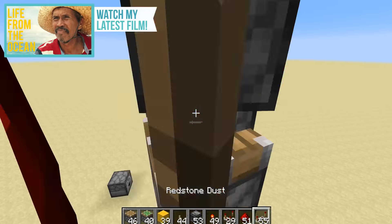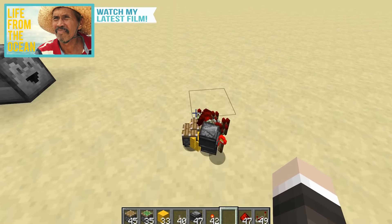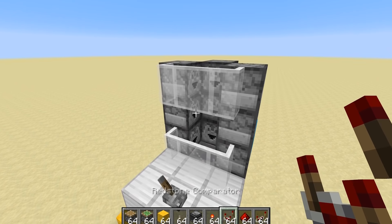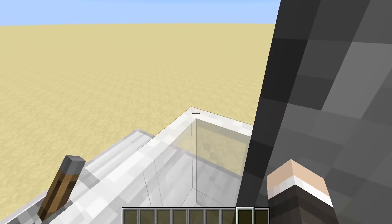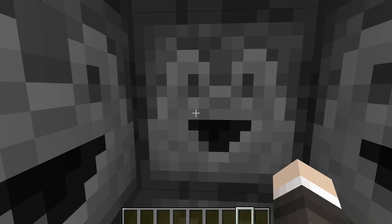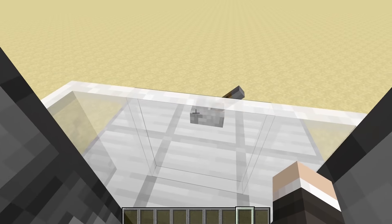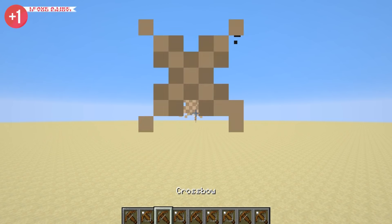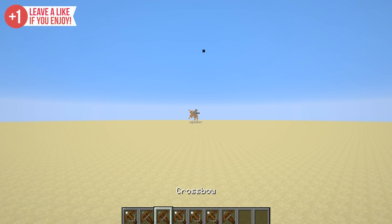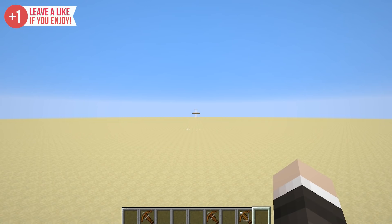The idea is that we scroll through and hold Q, which throws out all the already-used crossbows from our inventory so they can be replaced with new ones, allowing us to keep firing. So let's give this conceptual system a test. I've got all my crossbows in there. We scroll, hold down the right-click button, then hold down Q, then right-click again, then Q again.